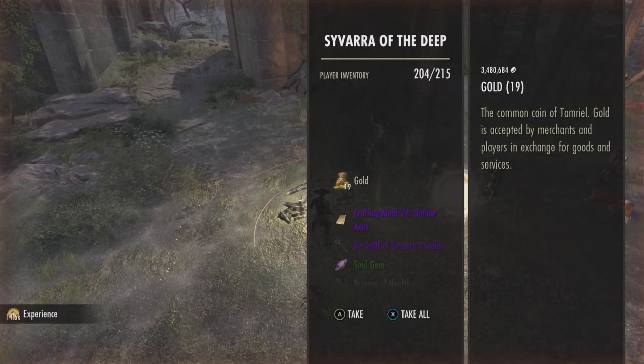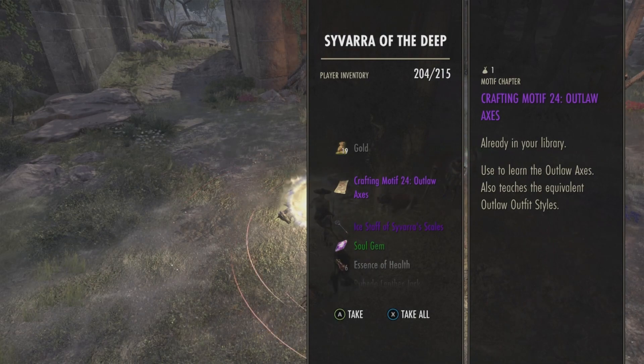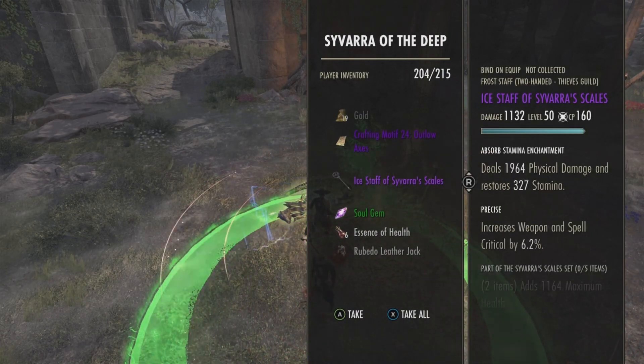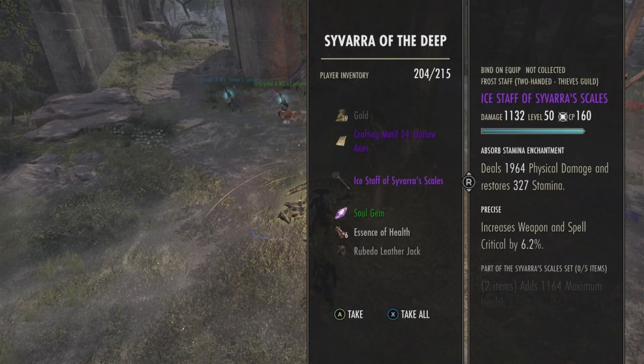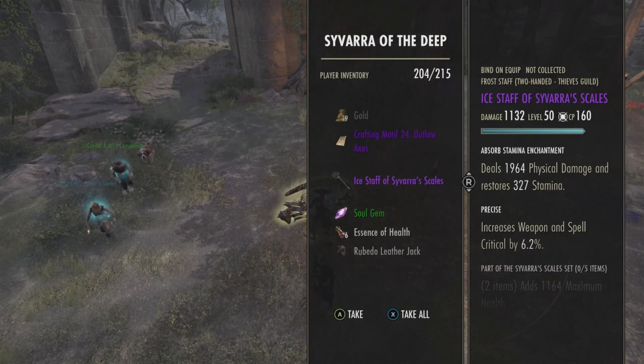Alright, and there we go — I got Outlaw Axes. Also, if you get any of the heavy armor of this set, it actually sells for a very good amount, so you want to keep an eye out for that as well.